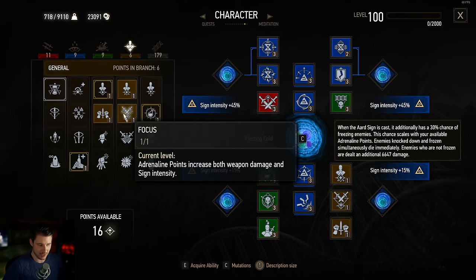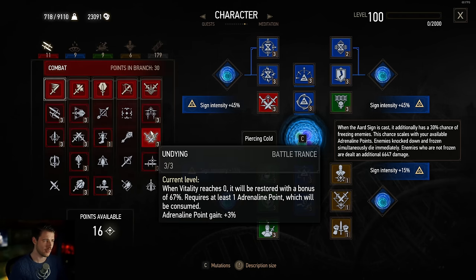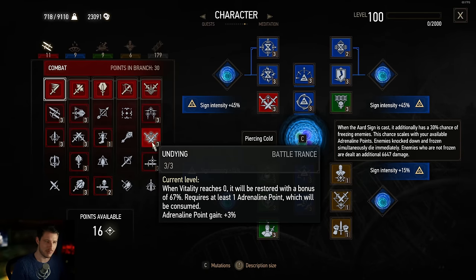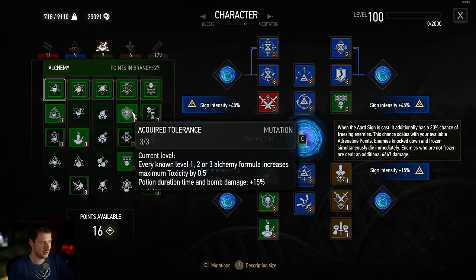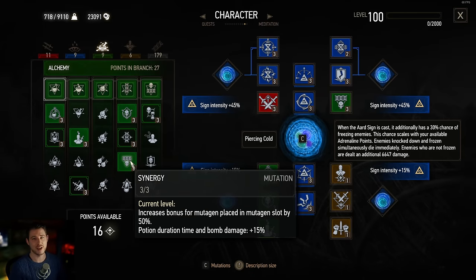The next thing we need is Focus — adrenaline points increase sign intensity by 30%, so you definitely need this. Also you need Adrenaline Burst — adrenaline generation is now available through casting signs, it's always a must-have. I'm picking Undying from the combat tree because you actually end up just standing there casting Yrden and Aard and you won't be evading much. We also want some alchemy skill points — Heightened Tolerance and Acquired Tolerance. This is not a poison build, but we can use decoctions to enhance gameplay.